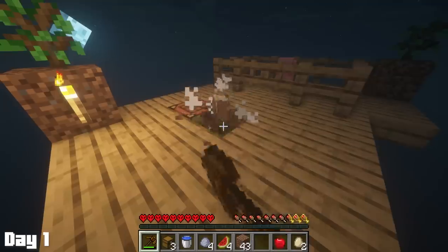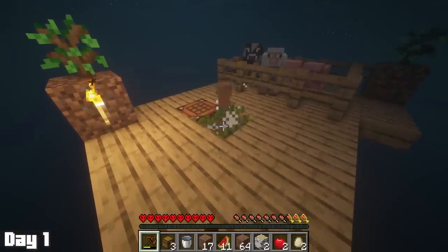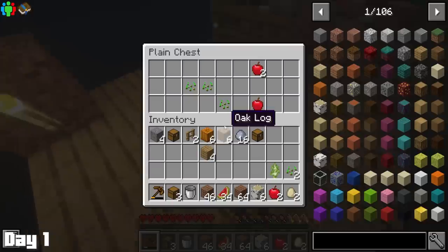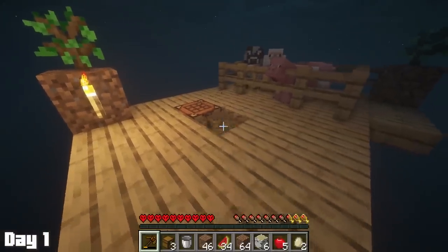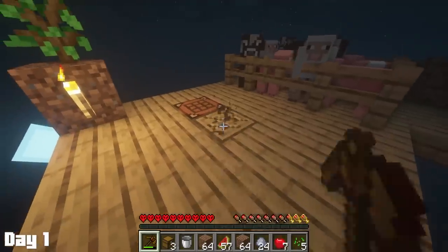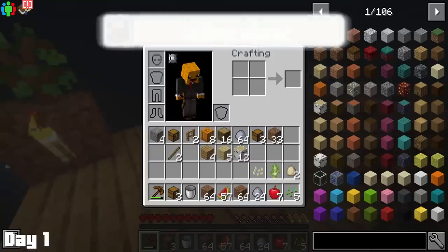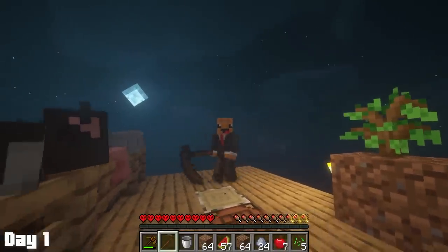I basically did this the entire day, and during the night, Paul got quite a few new friends. I got some nice vegetarian options for food. Another chest gave me some more seeds and apples, and these apples actually become super valuable thanks to a certain mod later on. While mining, I completed the wooden reaper quest, which gave me a wooden scythe, which was actually really nice to have this early on.